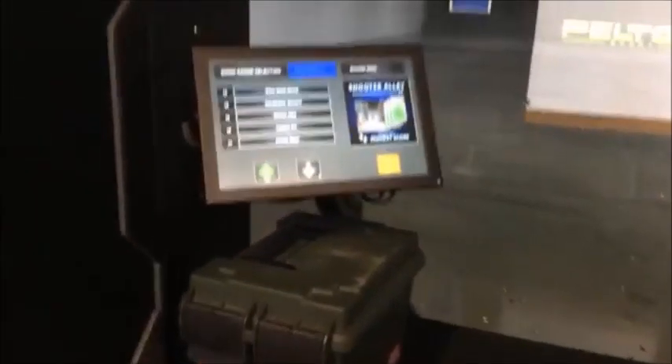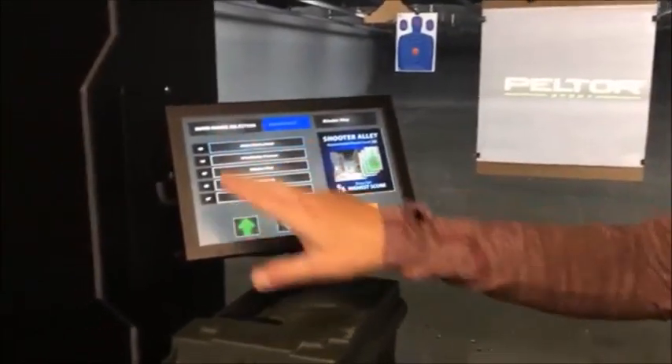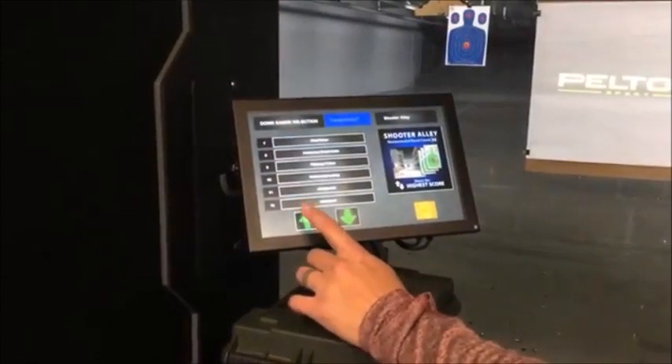Here's the home screen. I, as the shooter, get into the lane. This is what I'm seeing. I've got a target board, a projector showing me an image, and I'm going to scroll through the menu here of games.